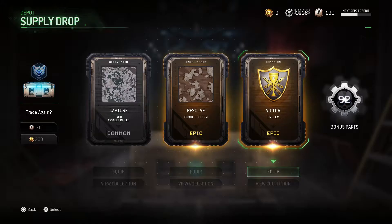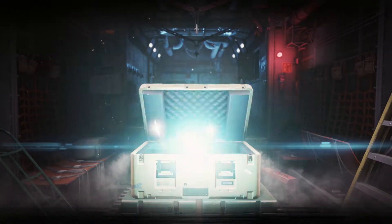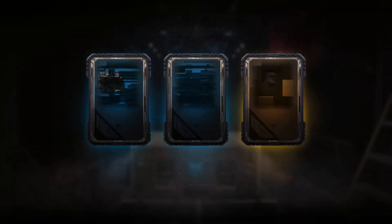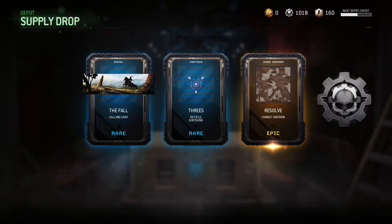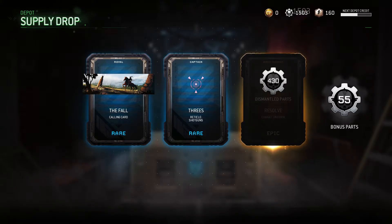That's not a great camo. I kinda like that emblem, I might have to use that — let's equip it right now. Another epic, you get a lot of epic stuff on this. Didn't we just get that? Yeah, we just got that in the last one.